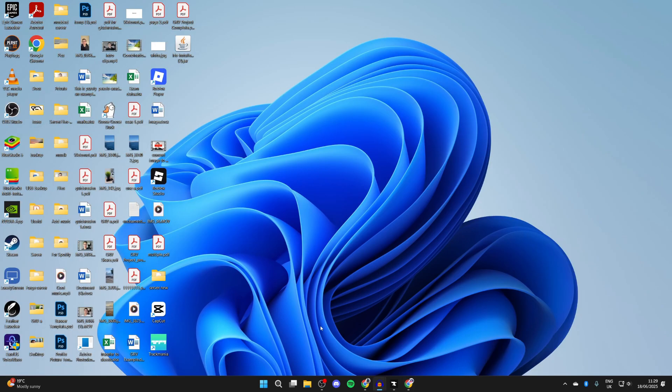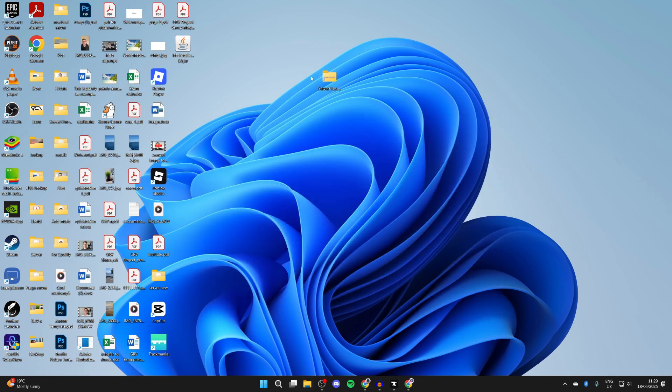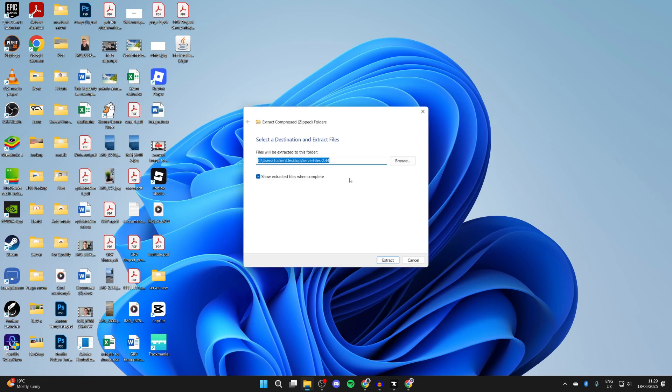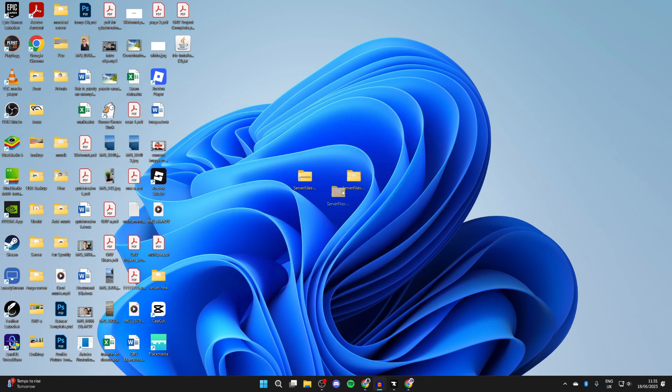To host on your own computer, go to your Downloads folder and find the server pack you just downloaded. Drag it onto your desktop, then right-click on it, press 'Extract All,' and press 'Extract.' Wait for it to complete — once done, you'll have the extracted folder. Double-click to open it.